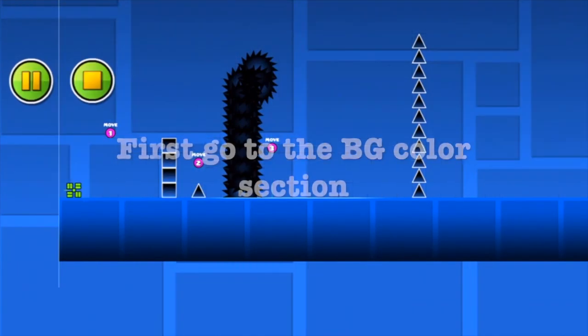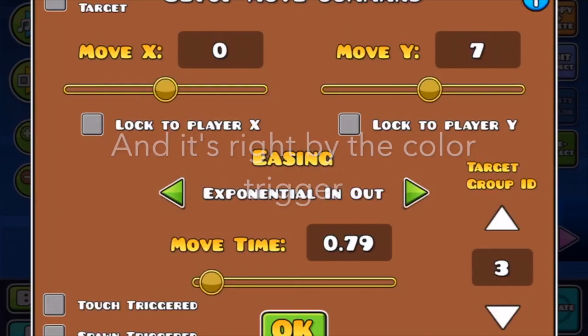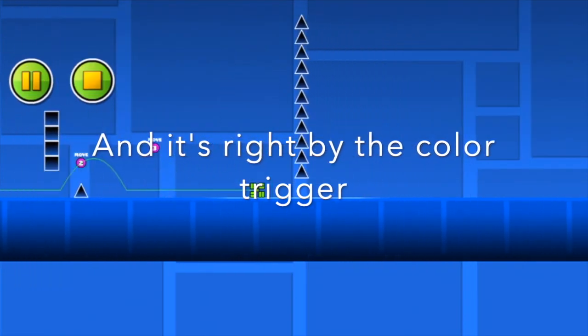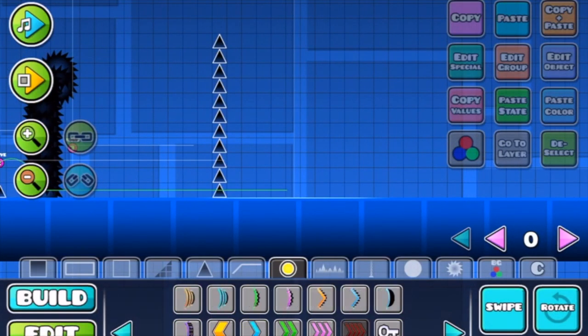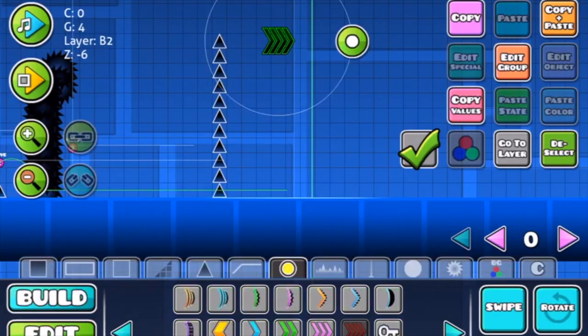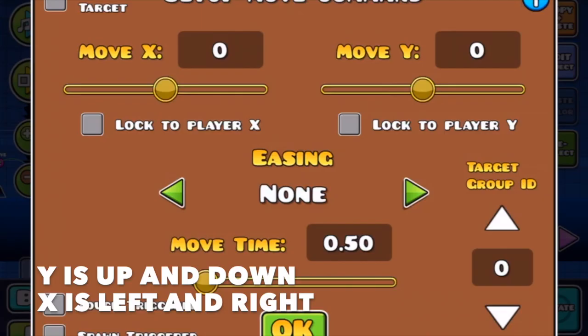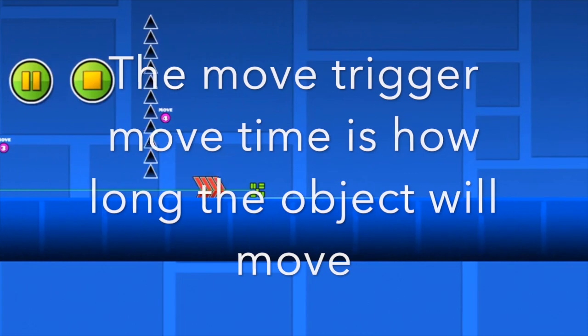Hey guys, so right now I just placed a mooch here, and I did a lot of stuff. Because that speeder just speeds through, and literally just speeds, and then that move Y just transforms everything.